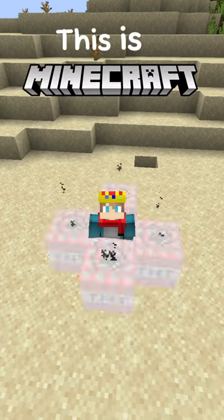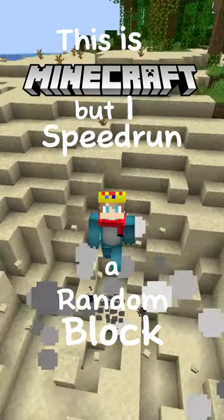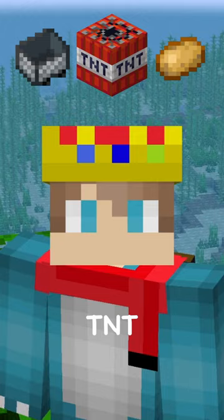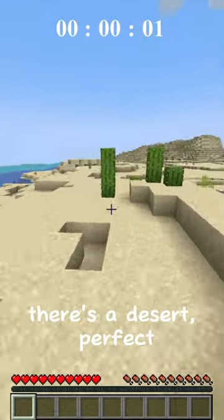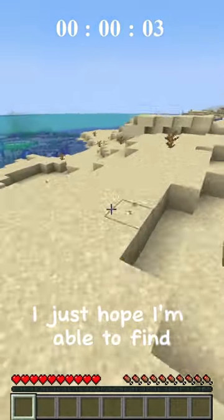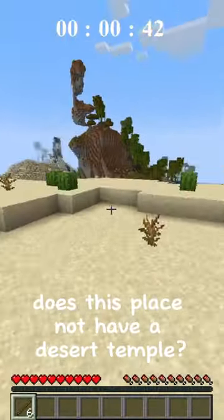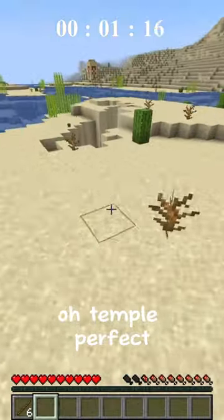Let's go. This is Minecraft but I speed run a random block, and this time the block we're looking for is TNT. Okay, we're going - there's a desert, perfect. I just hope I'm able to find a desert temple. Oh no, does this place not have a desert temple? Oh no - that desert continues - temple, perfect.